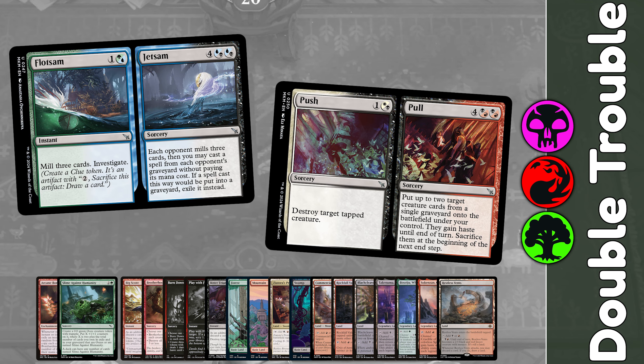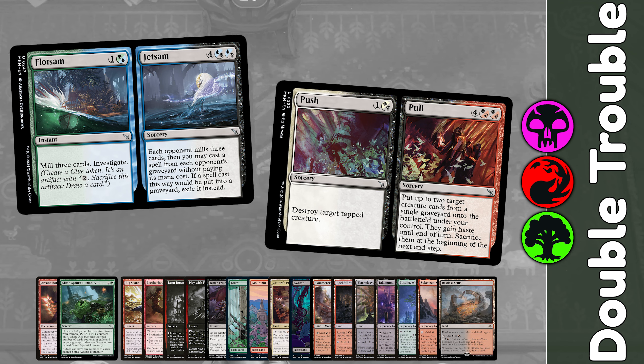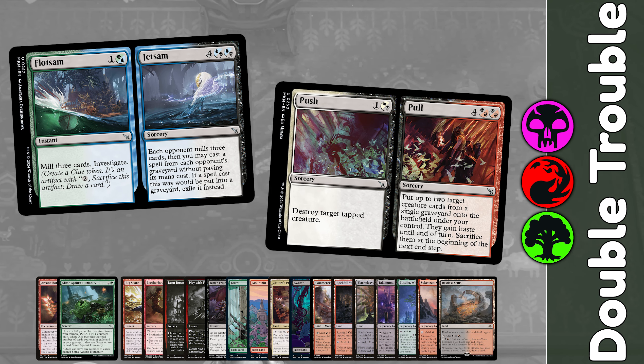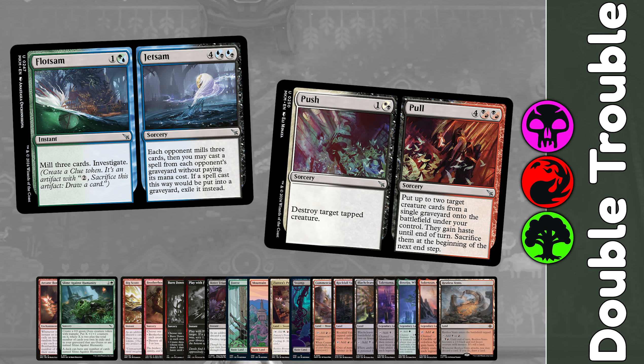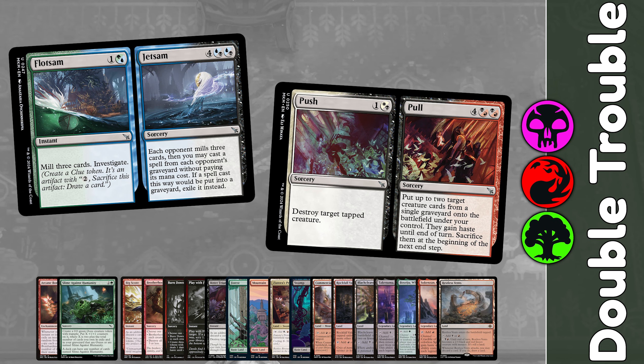A couple of these under your enchantment and your oozes will get out of hand very quickly. Our other plan is with the new double split cards from Murders at Karlov Manor. In your graveyard or exile they're either spell, meaning you can cast the cheap side early on, have the card exiled under Bombardment, then get to cast the expensive side later on, every turn for free.